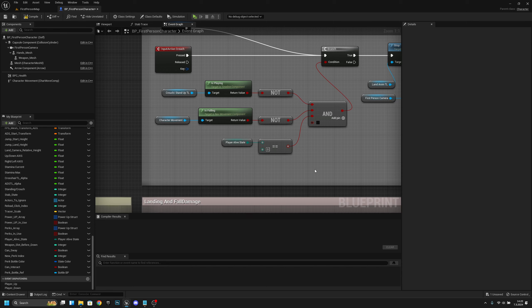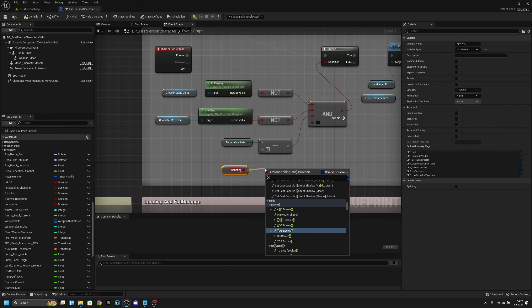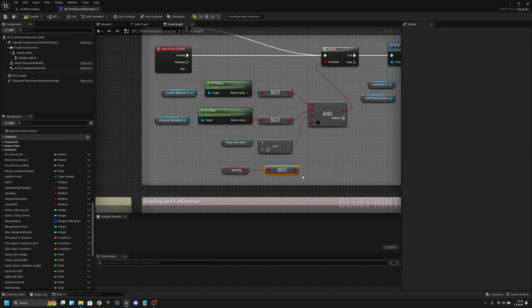Also, we want to check if we are not sprinting. So let's get the Sprinting AND boolean, like that. Now everything should actually work as it's supposed to.